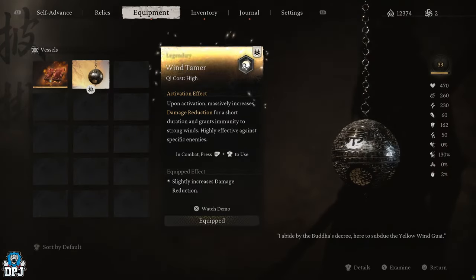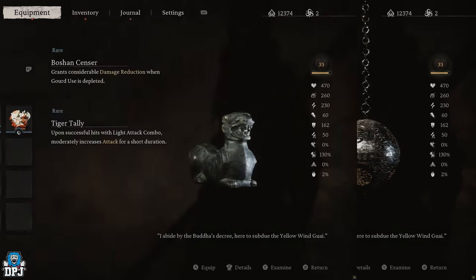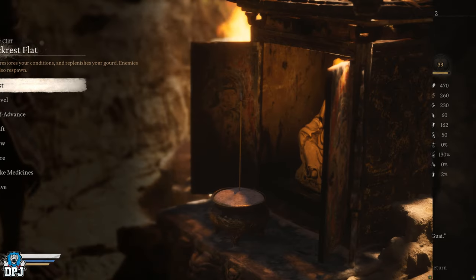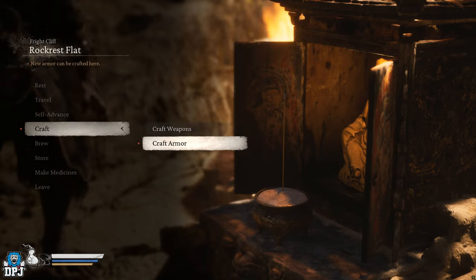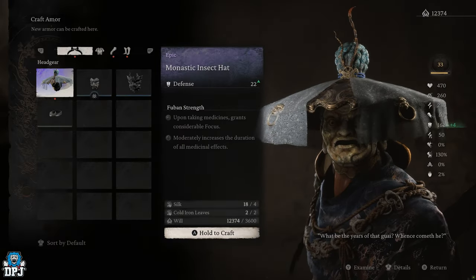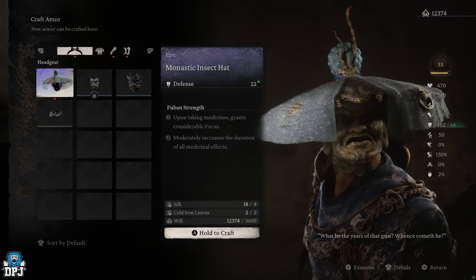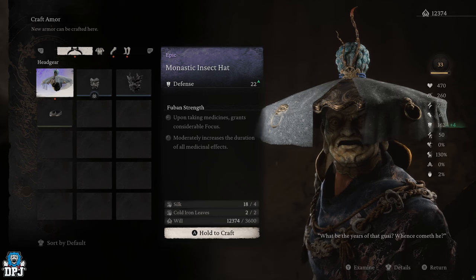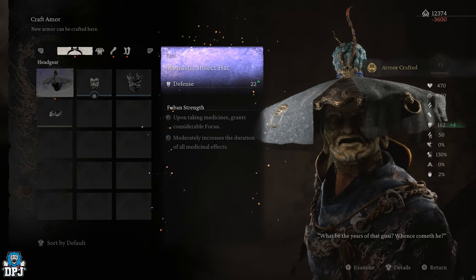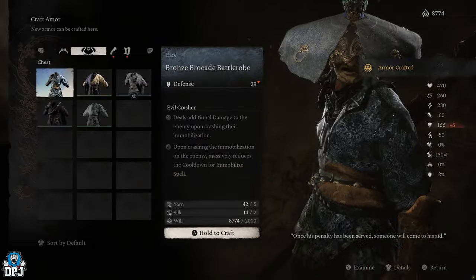More about the insect armor — it requires Cold Iron Leaves, which are commonly found in Chapter 3, so it's probably best to wait until you get to Chapter 3 before crafting it. And there we have it: that is how you get the Wind Tamer legendary item. It's an item you should have at your disposal when you face the Yellow Wind Sage boss, as it really helps out. If you enjoyed the video, leaving a like really helps out, and be sure to subscribe to see more.